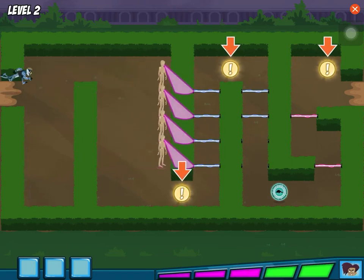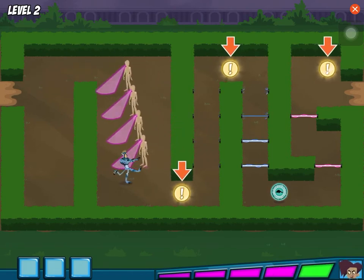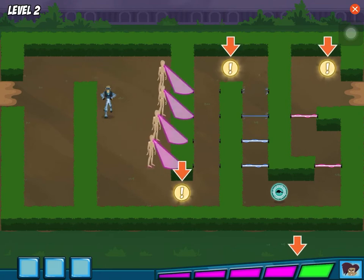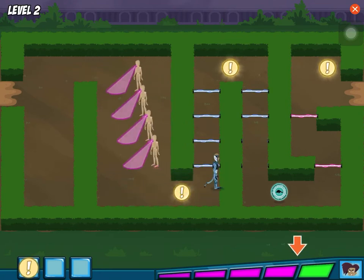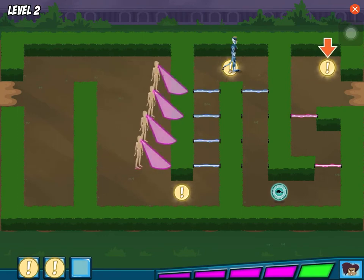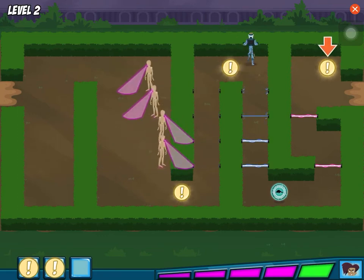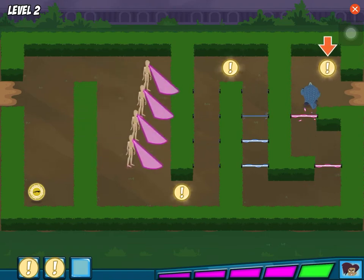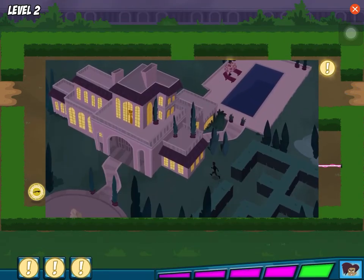These are clues we're looking for. We have to collect all three to find the baby animal. This meter is getting really full. If it fills up all the way, we're toast! Help Martin gather the three clues. Hangolin power! We got all the clues!